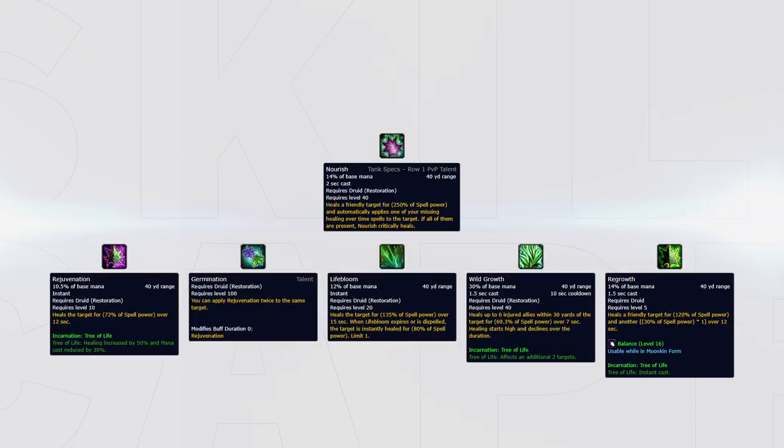Nourish heals for a large amount and also applies one of your missing healing over time effects on the target, meaning Nourish will apply Rejuvenation, Germination, Lifebloom, Wild Growth, and Regrowth when healing a target.